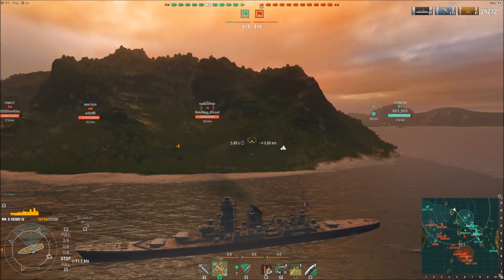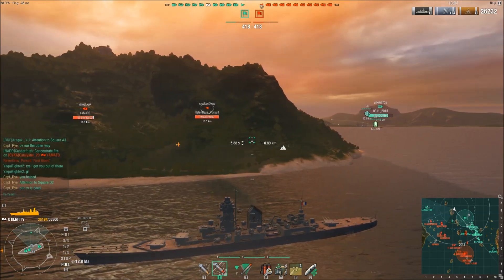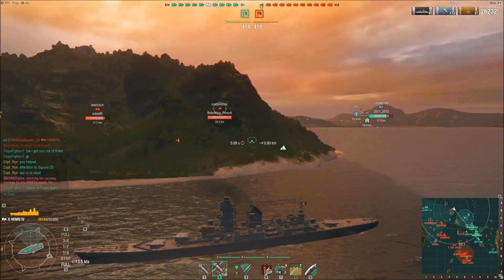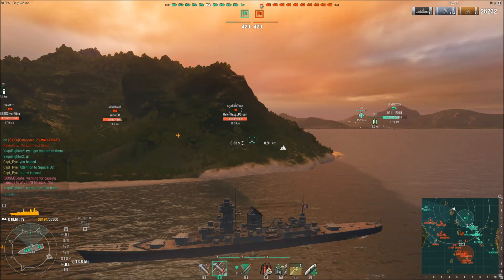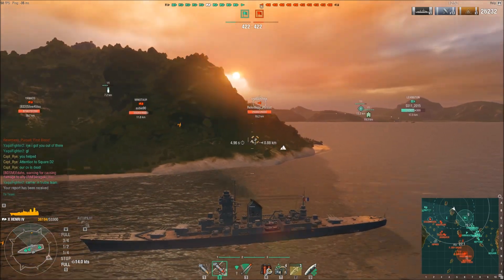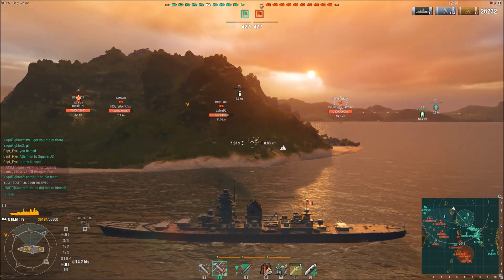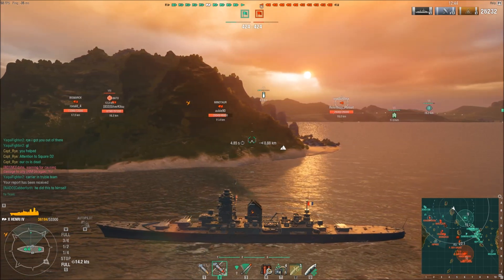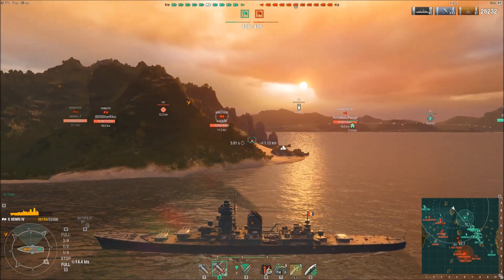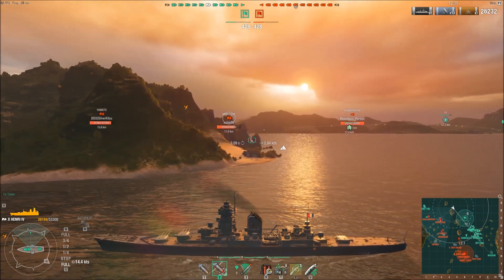They're going to start pushing him. I'm actually going to start backing up here because I've got the gun range — I can actually cover this carrier. But he's not turning back towards the fleet; he's trying to turn away, almost like he's going to run for the corner of the map. At this point, I'm just going to use him as cannon fodder to distract the enemy while I rain hellfire down on top of them. I switch to armor piercing because the Minotaur is also chasing that carrier.